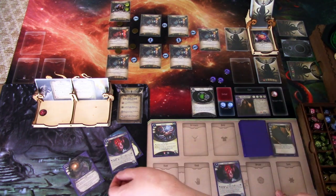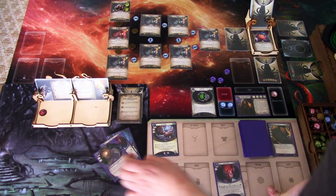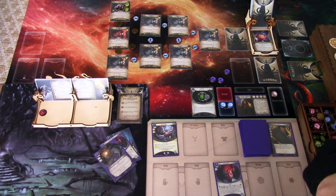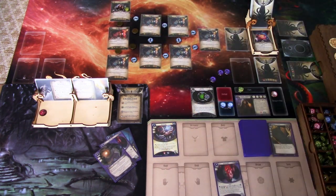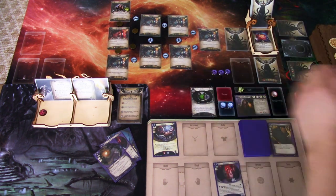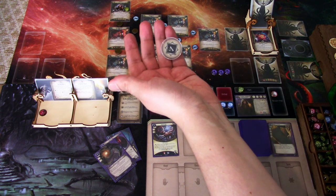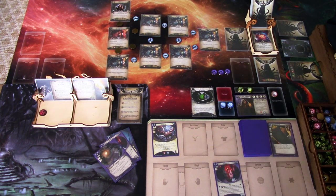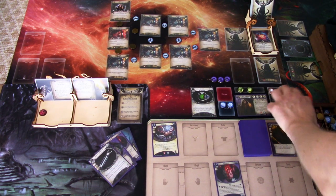First action: I'll investigate using my intellect — three versus one. We pull Cultist minus two but get one clue. I'll investigate again — three versus one, auto-fail. Third investigation: three versus one, minus one — we grab the second clue. Now we can start moving towards locations we can scan in. No enemies, we go to upkeep, draw Virtual Access Key, and gain a resource.